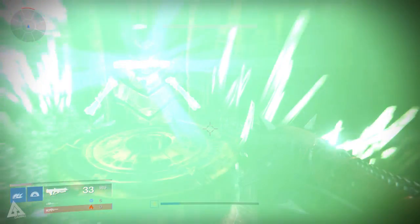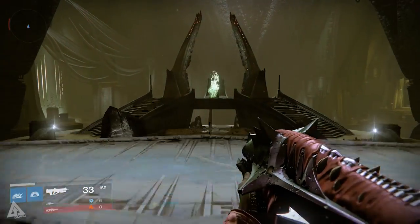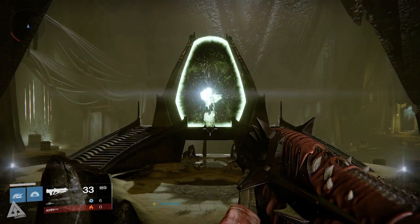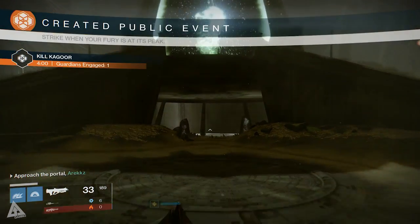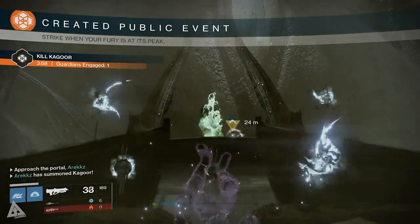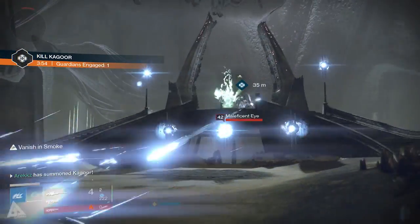Finally, it wouldn't be a weekly reset without a Tier 3 Court of Oryx, and this week your boss is Kagoor — that's the witch or wizard where you have to shoot the eyes to take down the ogre. Taking down the ogre removes the shield and you can then deal damage to the boss. Generally it's not that difficult, especially if you focus on the eyes to get that buff.